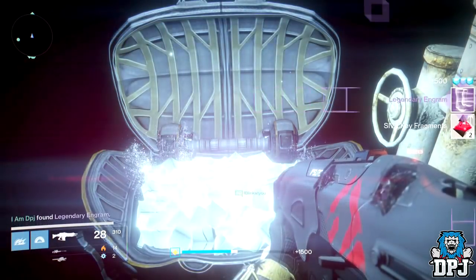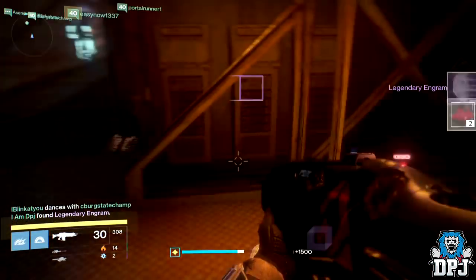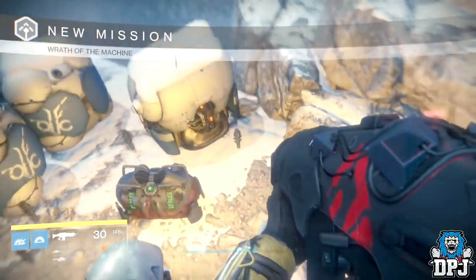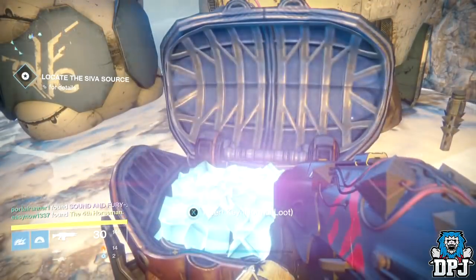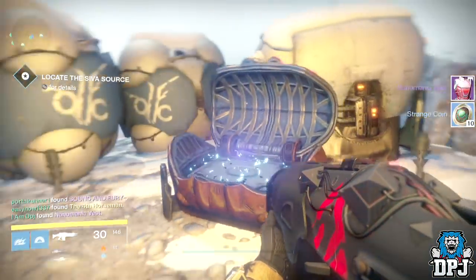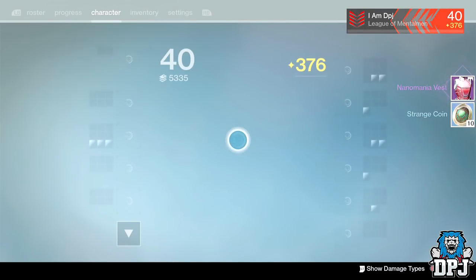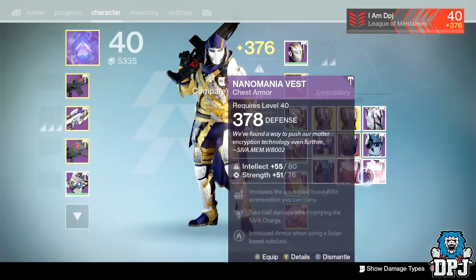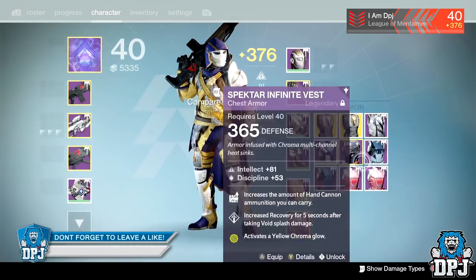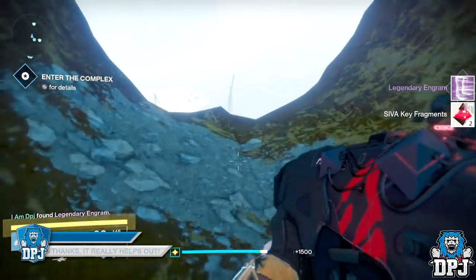From the second and third secret chests I got legendary engrams. From the Death Zamboni I got the chest armor, the Nanomania Vest, dropping at 378 defense, also with a legendary engram. From the Sieva Cacha chest I got the same chest armor at the same 378 light score — absolutely crazy. From the fourth secret chest I got another legendary engram.